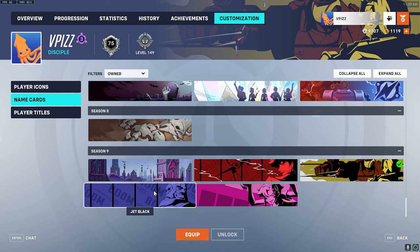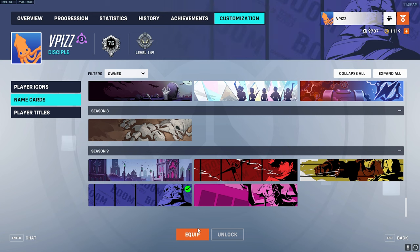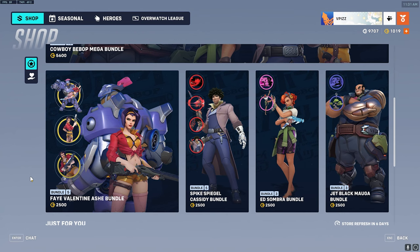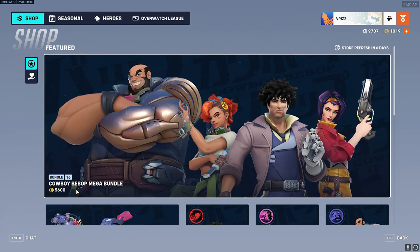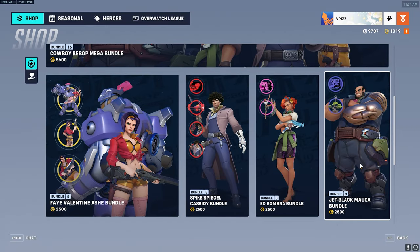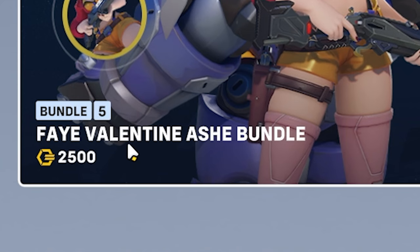Don't want to forget to mention the player cards — all of them are pretty clean and neat. I really like the aesthetic of all of these personally. I'm probably going to be rocking the Faye or Spike one. Now obviously this is the business side of things, but they give you this big bundle for around 50 bucks and then individual packs which are 25 bucks.